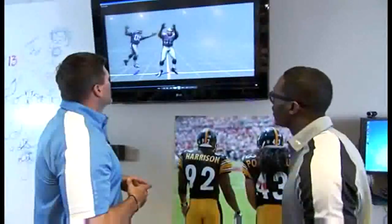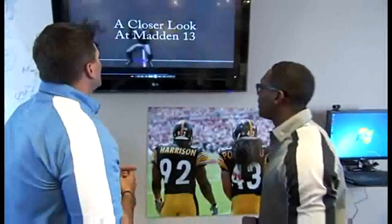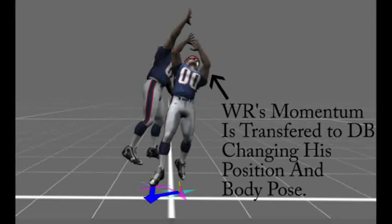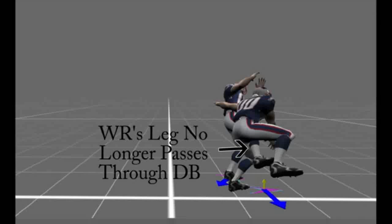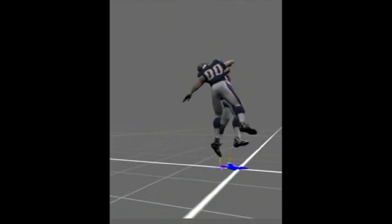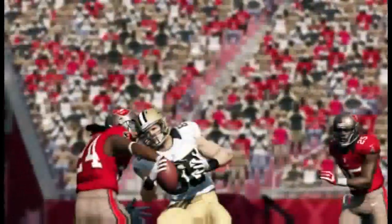Now let's look at Madden NFL 13. This guy's flying way over here. You can see the momentum actually carrying him across the screen. Momentum is conserved as it always should be. He's going to fly way over here. Look at that leg — didn't go through. He's pushing that leg. That's exactly what should happen. If I push your leg, you're going to move. Same with the arm, it no longer goes through. So that's the type of realism and variety that we're going to carry over to all of our plays and all of our interactions that happen in the game.